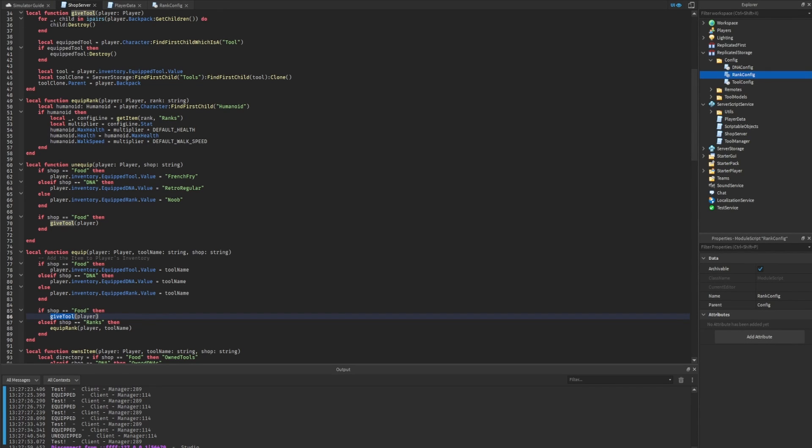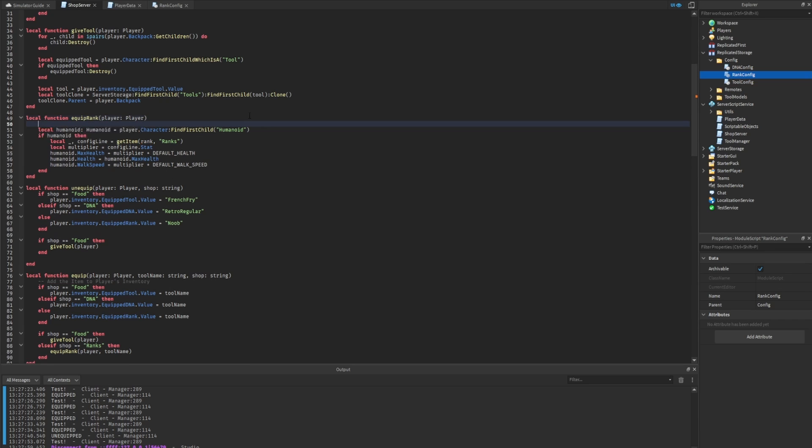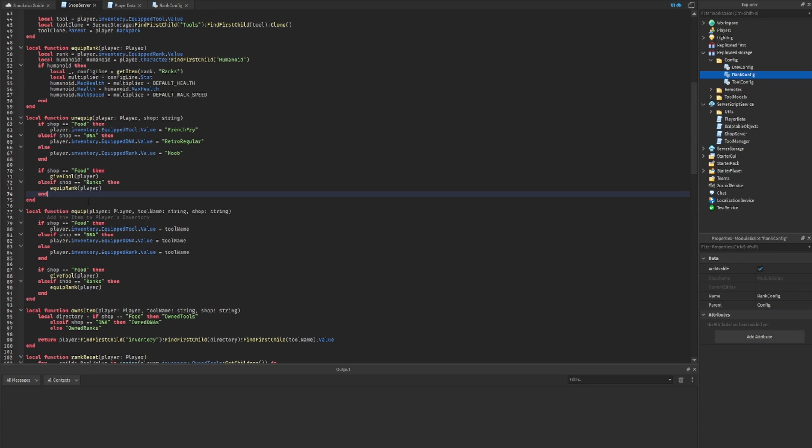Before applying the fix, I notice the 'give_tool' function is almost identical to 'equip_rank'. Rather than passing the tool name as a parameter, we can get it internally by reading the equipped value — the same way 'give_tool' does it. So we add 'local rank = player.Inventory.EquippedRank.Value' inside the function and remove the rank parameter. We then add this to the unequip function as well.